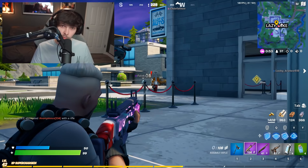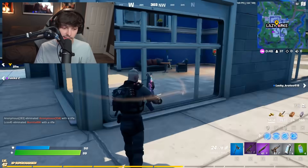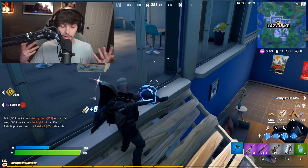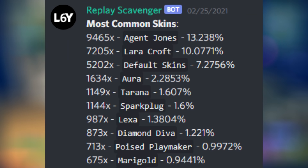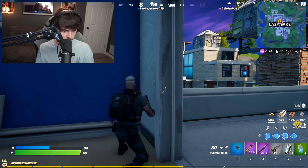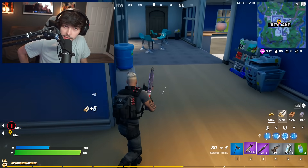Lucas over on Twitter figured out the most common skins in Fortnite Chapter 2 Season 6, as well as some of the rarer ones. According to his bot tracking a couple hundred thousand people, Agent Jones is the most popular skin right now in Season 6, alongside Lara Croft and default skins. The top 10 also includes Aurora, Tarana, Spark Plug, Lexa, Diamond Diva, Poise, Playmaker, and Marigold.